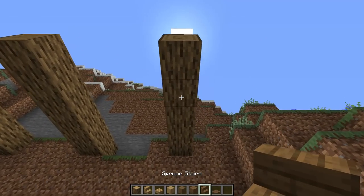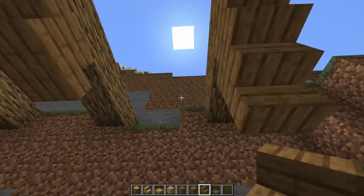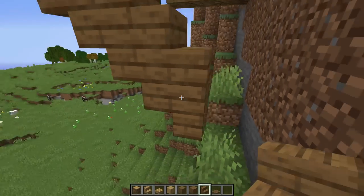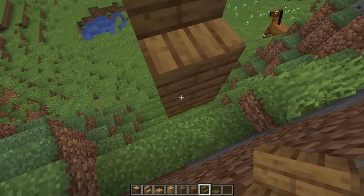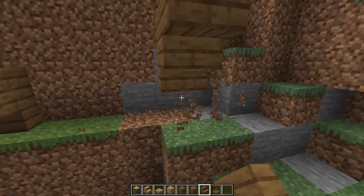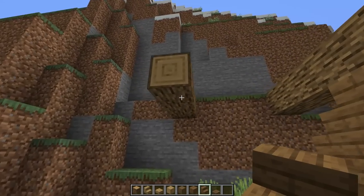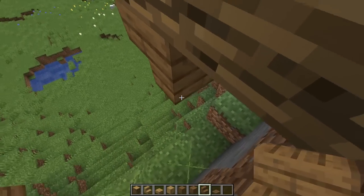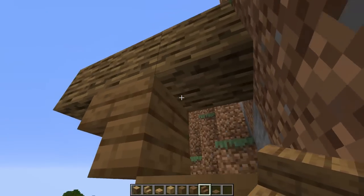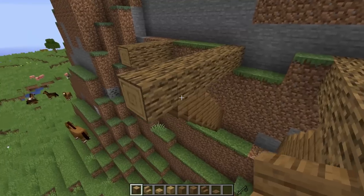Grab some stairs and put some upside-down spruce stairs here and there, then go back down. Upside down, forward, forward, upside down on both until we reach the back of this mountain - super simple. We got an upside-down stair here, take this out because it looks bad, and then a little upside-down stair right there. For this one we're going to make it a little smaller - just put this sideways and upside down, then sneak that in.